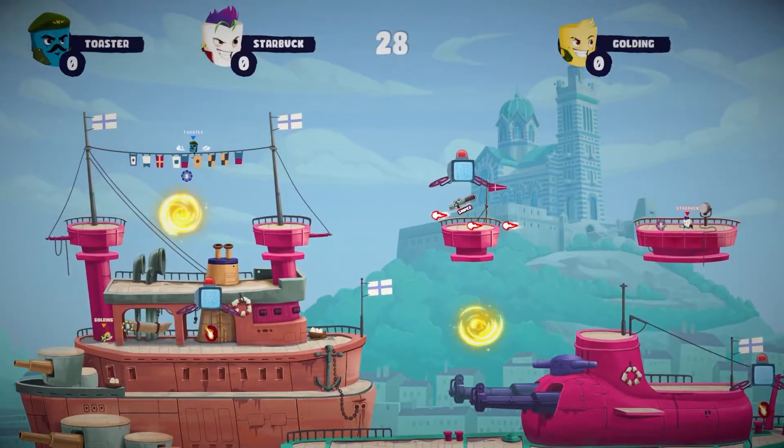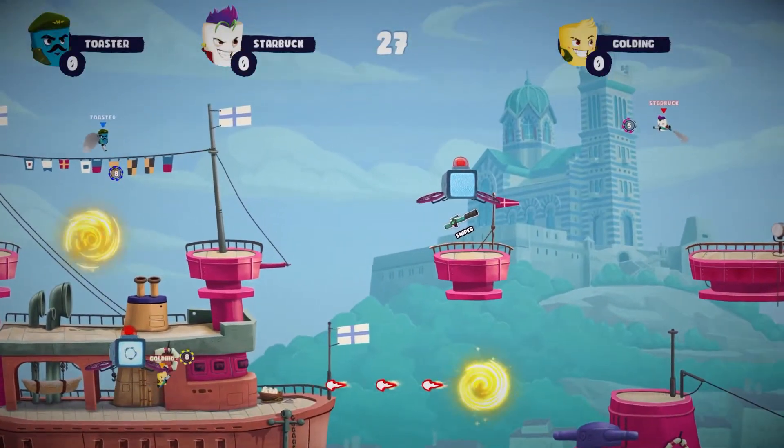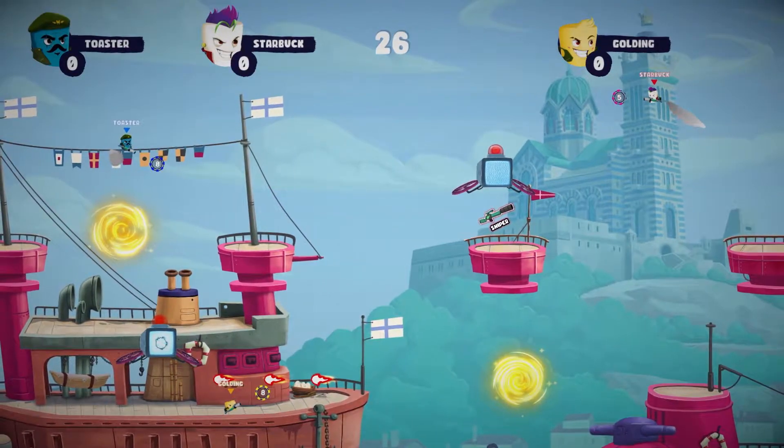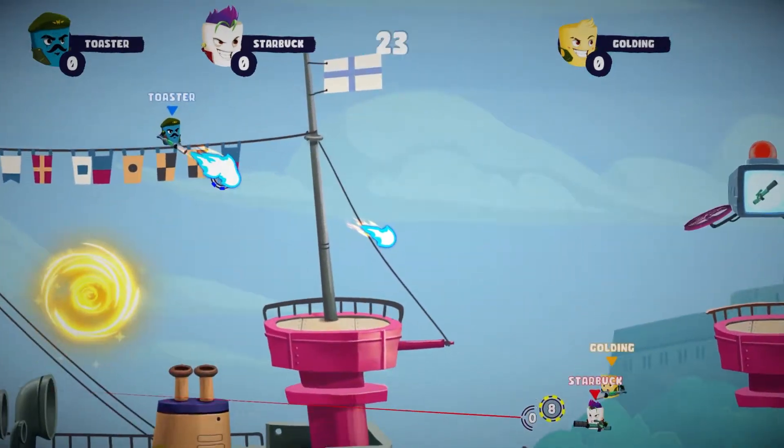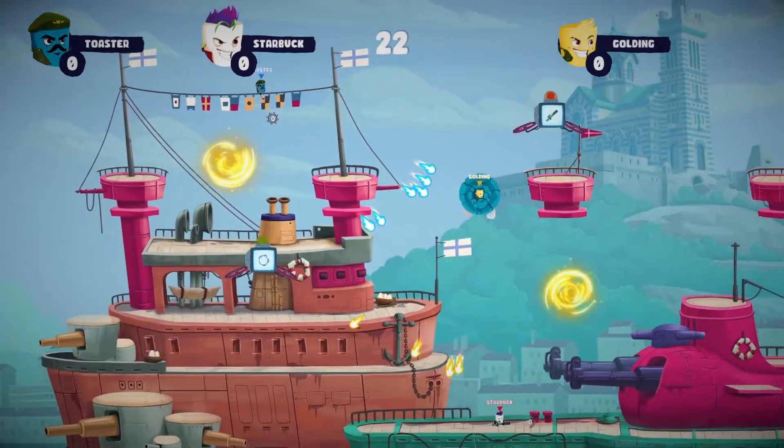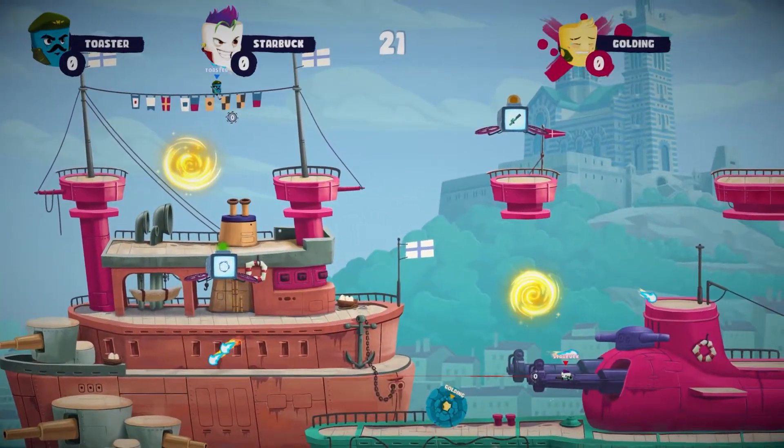Have you ever wondered what worms crossed with Smash Bros with music reminiscent of the 90s Power Rangers TV show would look like? Well, wonder no more, because I am here to introduce you to a fast-paced four-player platform shooter featuring Warring Marshmallows, or Warshmallows. It is the debut game from developer U-Run Ltd and published by Bonus Stage Publishing.